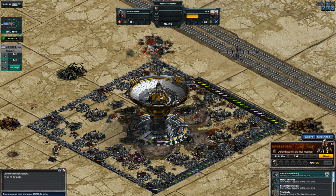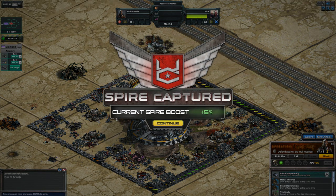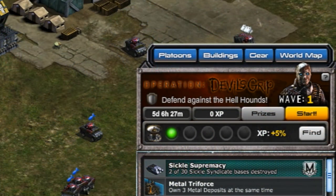Completely level the base surrounding the communication spire to gain control of it. While you maintain control of the spire, you'll gain bonus XP for each wave that you complete during the event. You can control up to 5 spires at once to stack up to a 25% XP bonus.